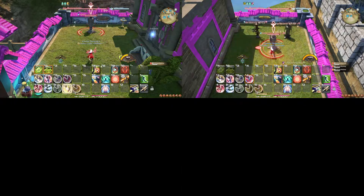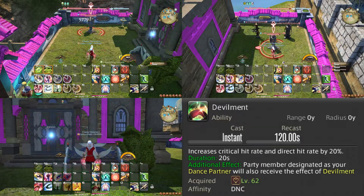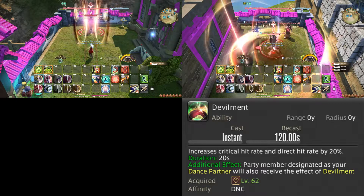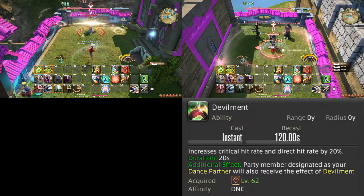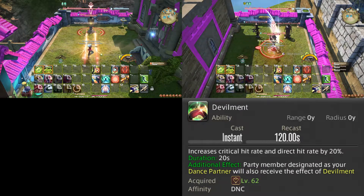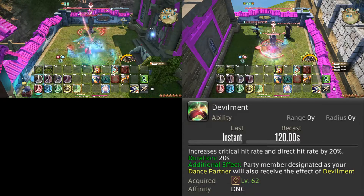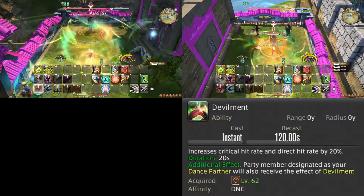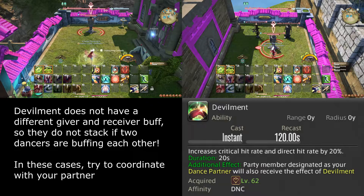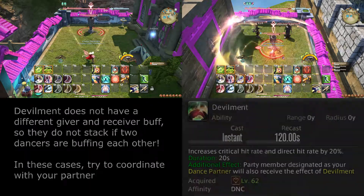This concludes the primer, but let's look ahead on Devilment. This is a major damage cooldown for you and your dance partner. In most situations, you should use this cooldown whenever it is available, as long as you and your dance partner are able to make use of the full duration. The introduction of this cooldown is the reason why you may want to get used to saving Fourfold Feathers from the start, as the perfect time to spend all your feathers is during Devilment. Additionally, if your dance partner is another Dancer, keep in mind that two uses of Devilment will not stack, so try to coordinate with your partner.